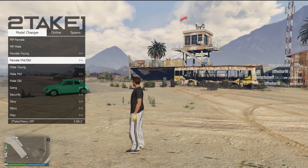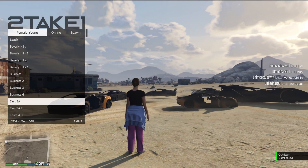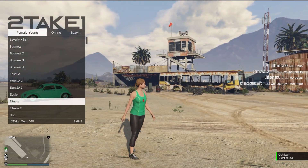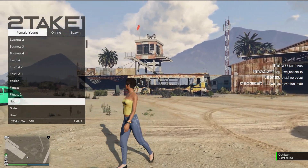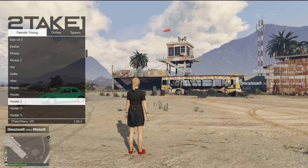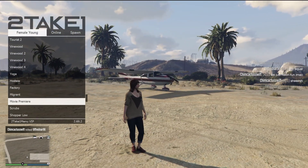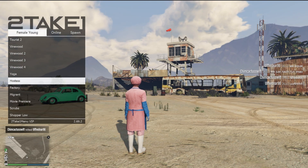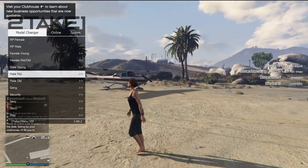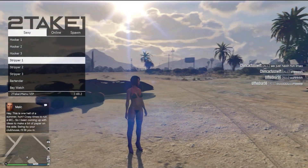Coming down here to the model changer, you can do female, young, whatever you want. You can get that business look, East SA, fitness — you want to be a fitness model, no problem. You can also be hot, a golfer, hiker, hippie — there are literally hundreds of options on here. You want to be from Vinewood? No problem. Factory worker, hostess, yoga person — we're going to be a yoga person.